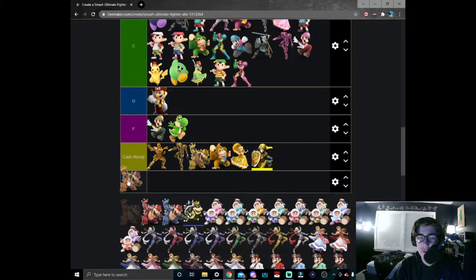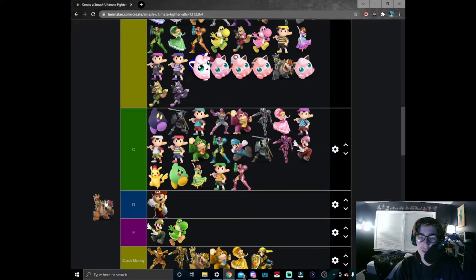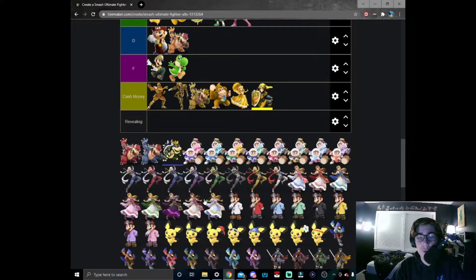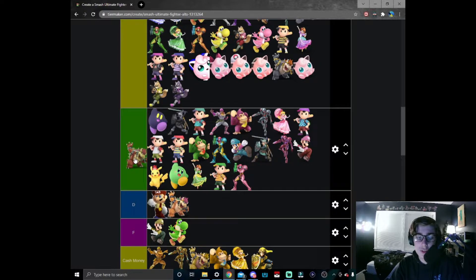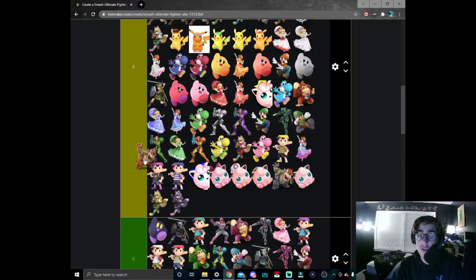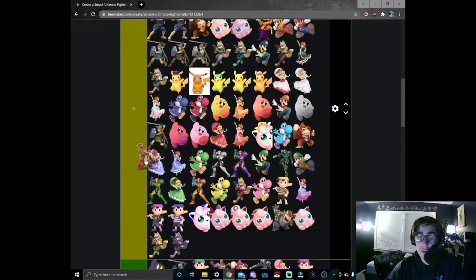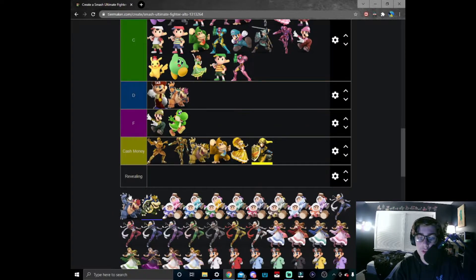Pink hair Bowser — I don't really think they did this one well. It's just normal Bowser but they swapped out his red hair for pink; that's pretty much all they did. Mario is looking a little lonely in D tier so I am going to give him some company. But this red version — I'm glad they at least made it red. A large step in the right direction — I will put this in B tier.